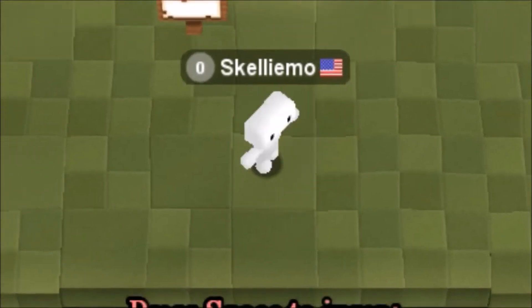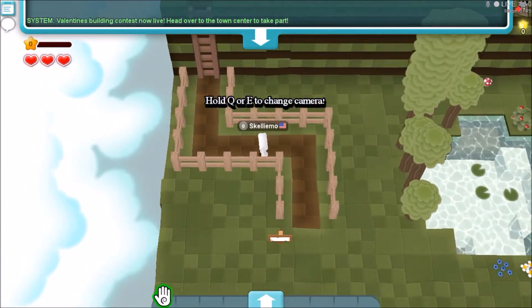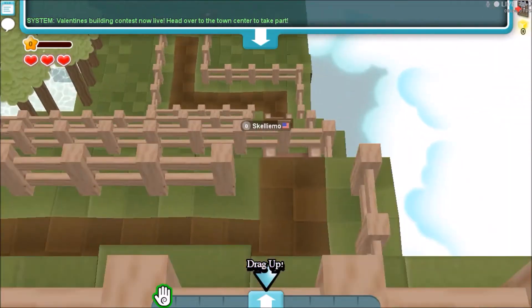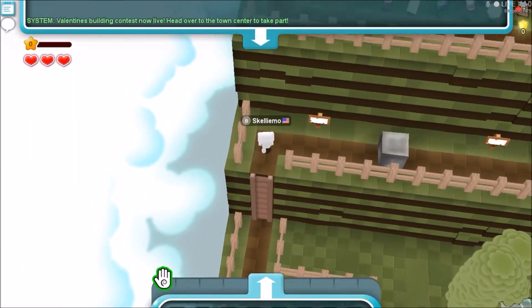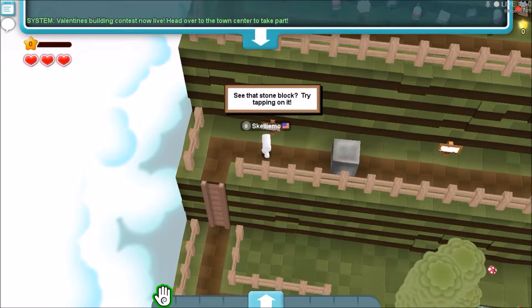Play. Alright, here's me. Press space to jump. Hold Q or E to change camera. Oh, that's cool. So Q and E to change camera. I'm climbing up this ladder.